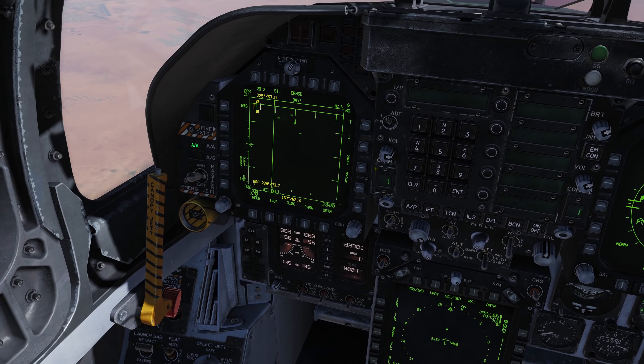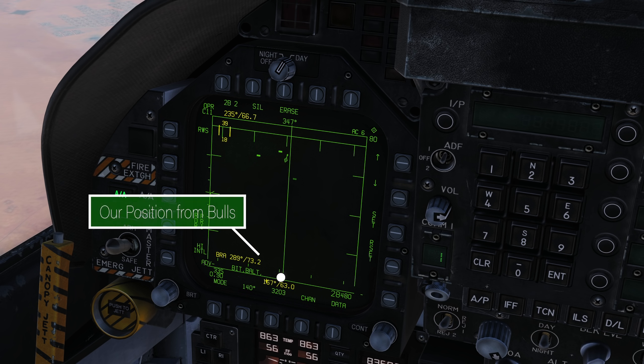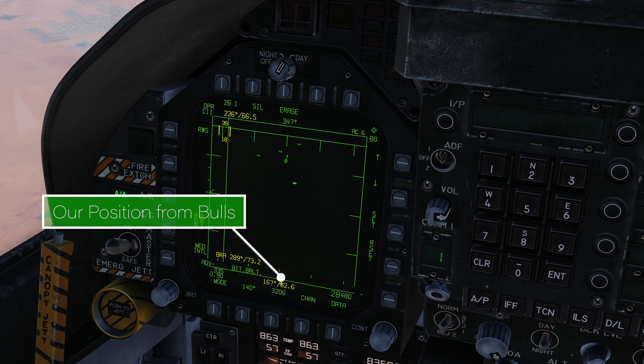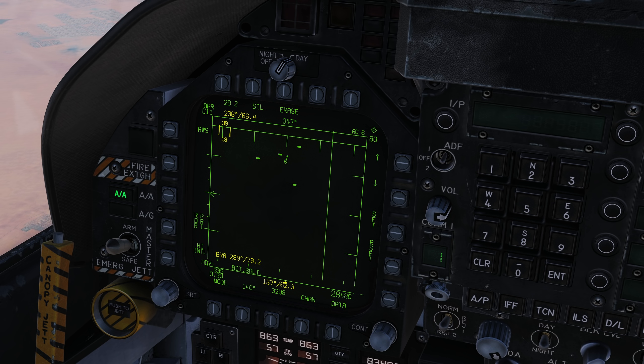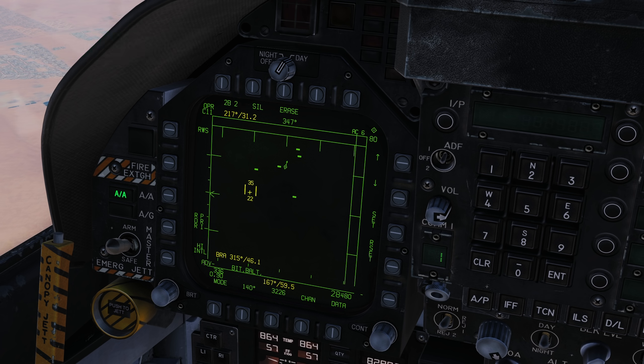We'll go to 80 scale here and zoom in to talk about the symbology. Right here is 167 for 63 — that's our current position from bullseye. This is important because if you get lost from your wingmen, you could say your current position is 167 from 61. They can use the TDC cursor, which shows current position in nautical miles from bullseye. Wherever I put this cursor — like right here for this target — he's 139 from 17 from bullseye.